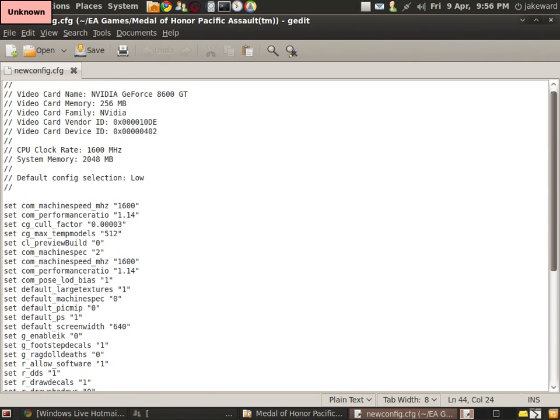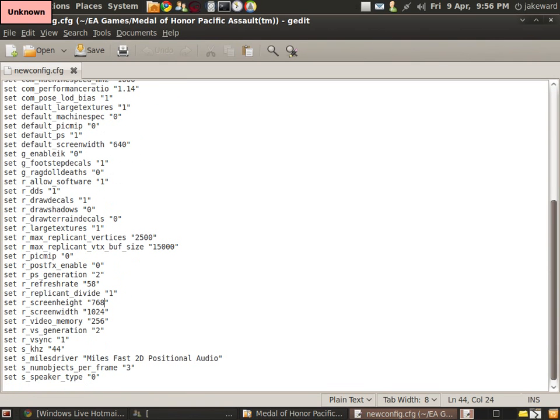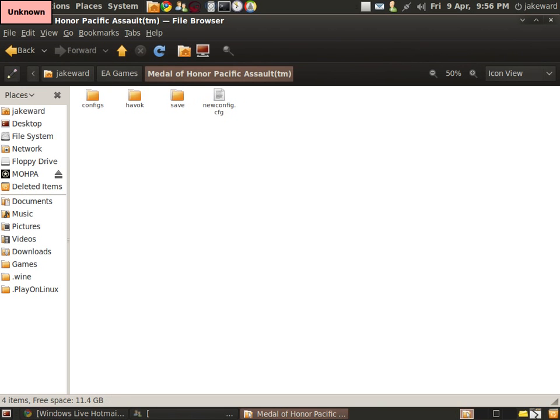Starting from the top, once you go to the bottom you'll see screen height and screen width — you just change it manually. After that you can't really run the launcher because it always takes you back to the config which you can't choose from.